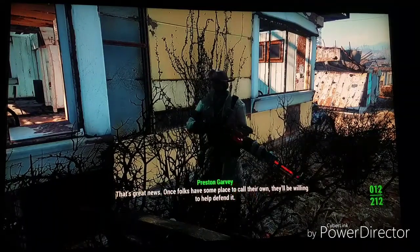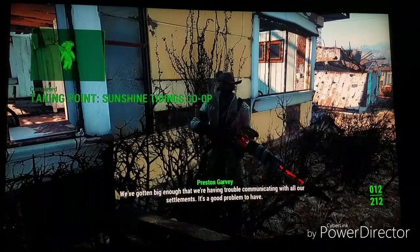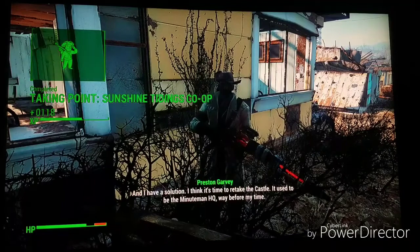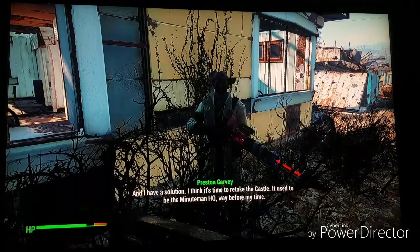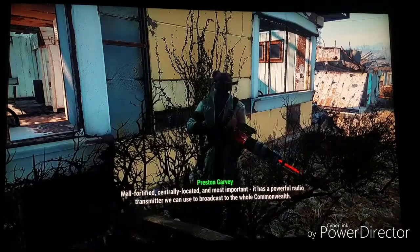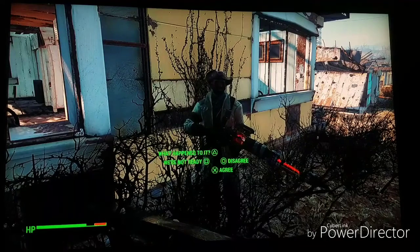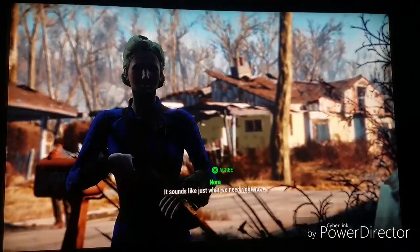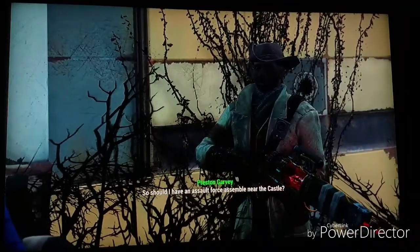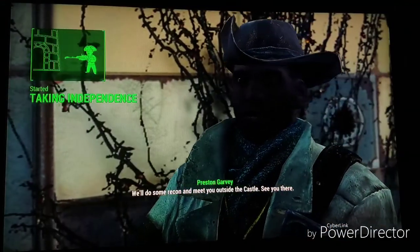Once folks have somewhere to call their own, they'll be willing to help defend it. As usual, I have something else for you to look into. We've gotten big enough that we're having trouble communicating with all our settlements — it's a good problem to have, and I have a solution. I think it's time to retake the castle. It used to be the Minutemen HQ, way before my time. Well fortified, centrally located, and most importantly it has a powerful radio transmitter we can use to broadcast to the whole Commonwealth. Should I have an assault force assemble near the castle? Yeah, let's do this. We'll do some recon and meet you outside the castle.